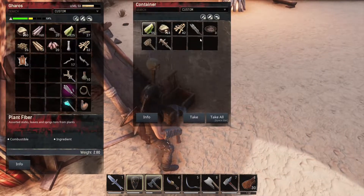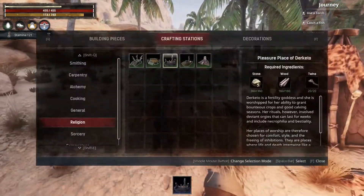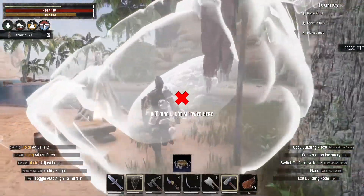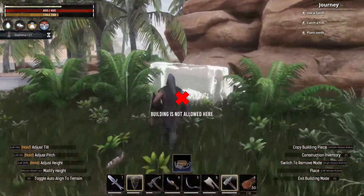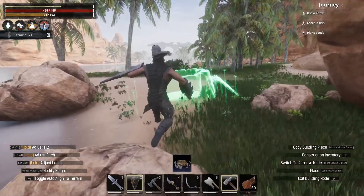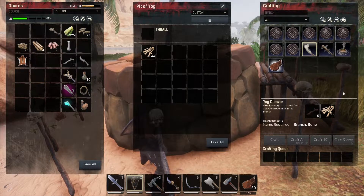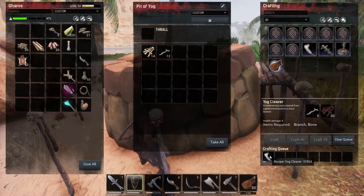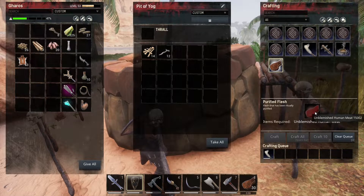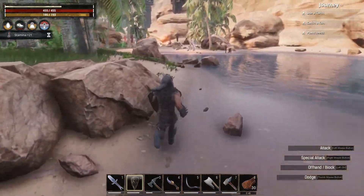We are going to make a Pit of Yog somewhere. I think here's fine — you cannot build too close. So in here you want to make the Yog Cleaver, which will require 40 bones and five branches — that's quite easy. The Yog Cleaver will allow you to use it on a dead thrall or exile and it will give you unblemished human meat.